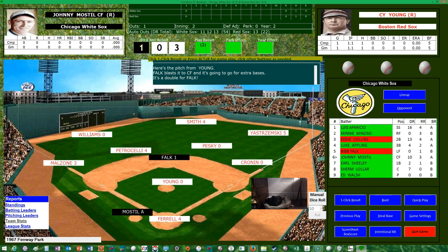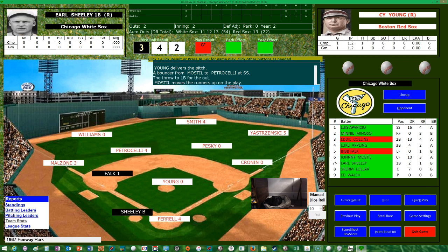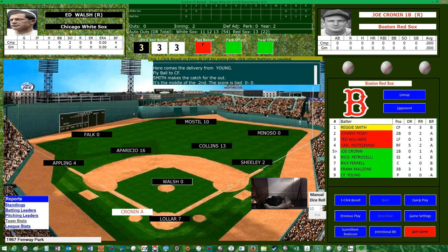Johnny Mostil the center fielder up now with a runner on second. That's going to be a grounder to Petrocelli, over to first — Falk will move up to third on the play. Two outs and a runner on third for Earl Sheely the first baseman. It's going to be a fly ball to center — Smith will make the catch for out number three. Both teams get a double in the inning but can't score. After one and a half innings, no score.